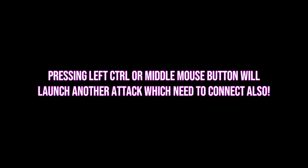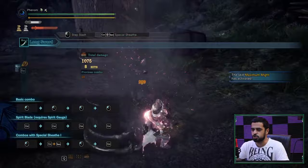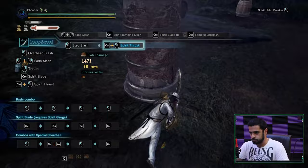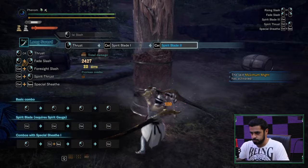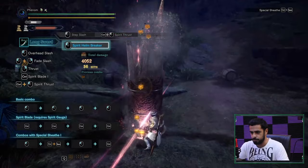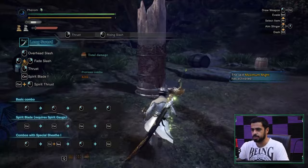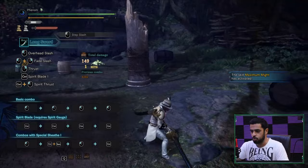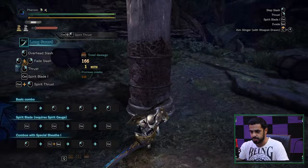Remember: the Helm Breaker requires at least one sword level to activate — with zero levels, nothing happens. After using the Helm Breaker, you can either go into the Special Sheathe or continue a normal combo, or simply roll away from the monster. The right choice depends on your understanding of the situation. You'll make mistakes at first, but learn from them to decide when to sheathe, roll, or keep attacking.